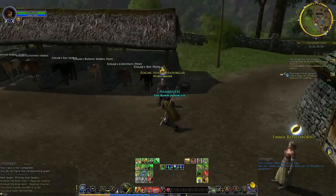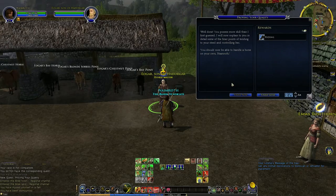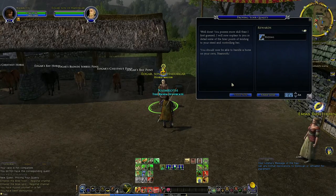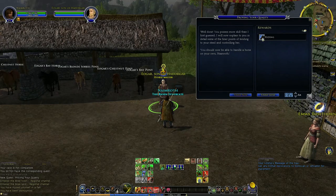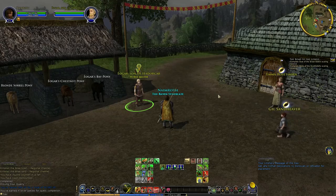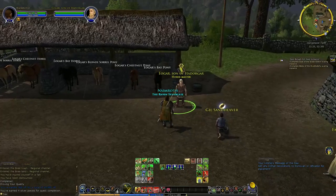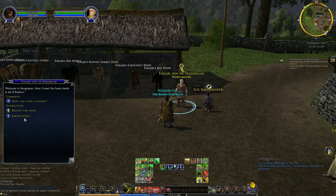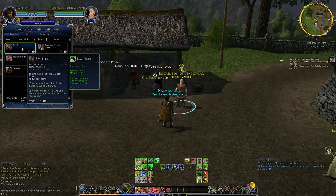And boom, we're done. The NPC says: 'Well done. You possess more skill than I first guessed. I will now explain to you in detail some of the finer points of tending to your steed and controlling her. You should now be able to handle a horse on your own.' And now we get the riding ability. I've already got the riding ability on this character, so obviously I didn't actually get that just now. But it did complete the quest — proving your quality.